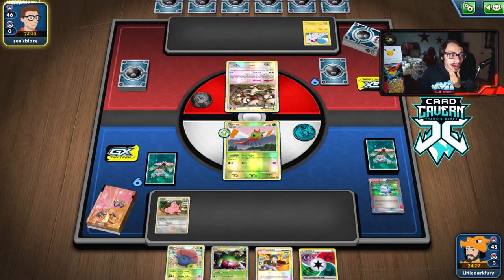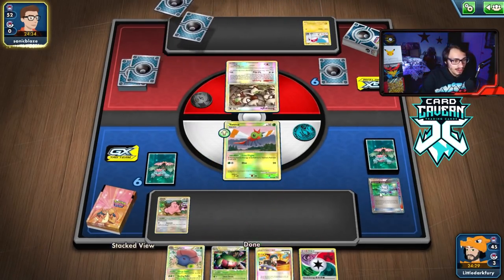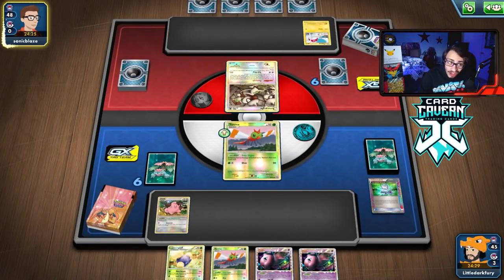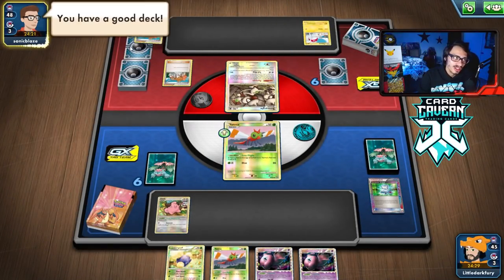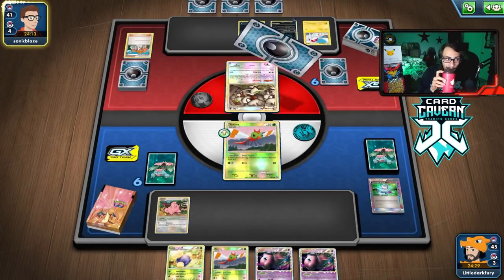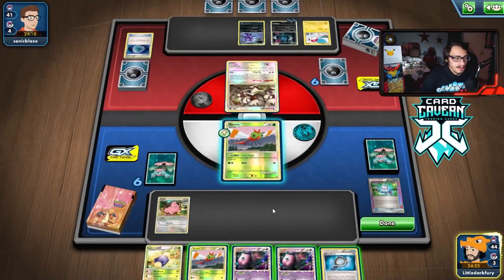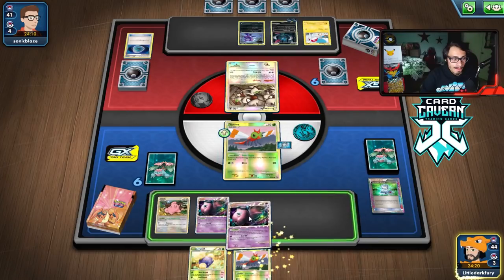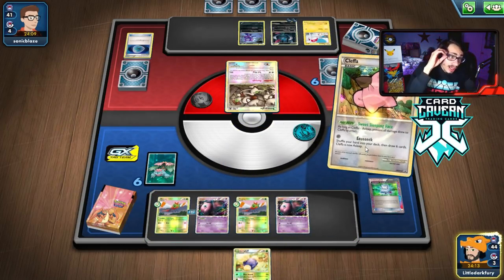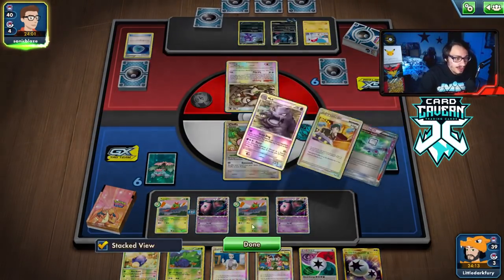They have Smeargle so we're probably going to get Judged. I'll grab Cleffa since we'll most likely see a Judge from our opponent. We're probably going to get Judged, but our game plan is to put Vileplume in play and shut off the Weavile/Eggs. We don't have a turn-one Vileplume but that's fine — they have to Judge themselves which helps me out. We'll retreat into Cleffa and try to build up a hand with Eeeeek. I really need to get Vileplume down and find an Oddish.